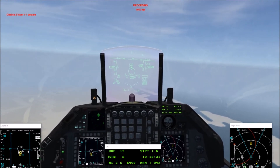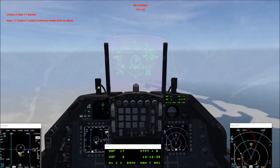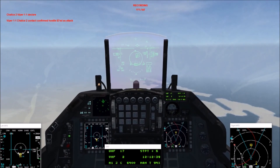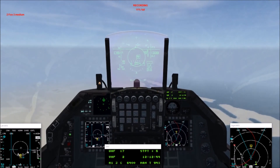Viper 1-2, good hit. Contact confirmed hostile — I need it, attack. Fox 3! Did you get the NAV pulled up, Online? I got the NAV up — okay. In the bottom right corner of the NAV, what's that? Number 7, any location?